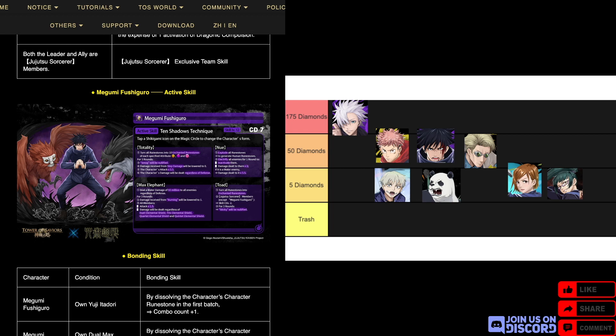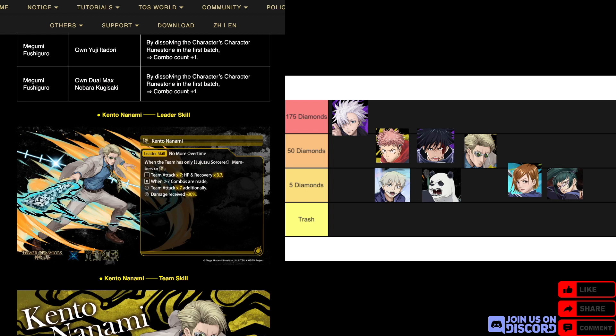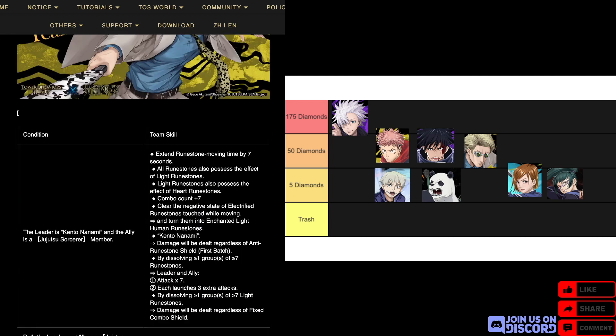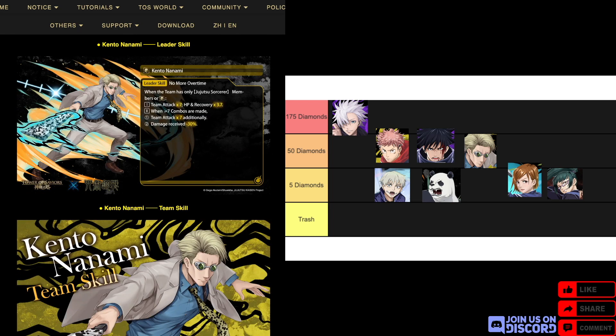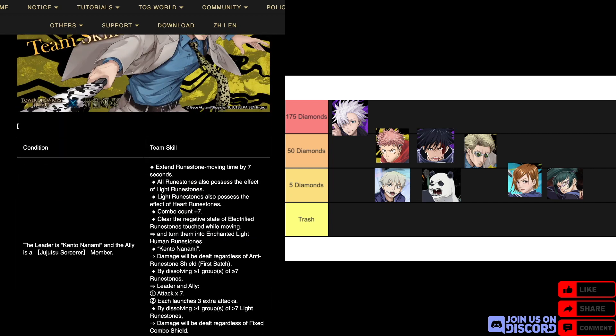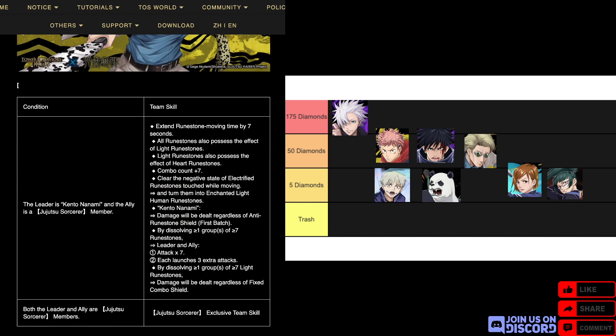All of those effects are useful in one situation or another, so just having this card will be really great. The last sub jackpot is Nanami, a light human. Once again a standard leader skill, although he does give a lot of HP — times 3.7 on the base, which is quite a lot. He works off sevens — I think this has something to do with his ruler theme — everything extends by seven seconds.